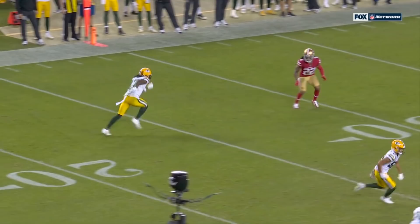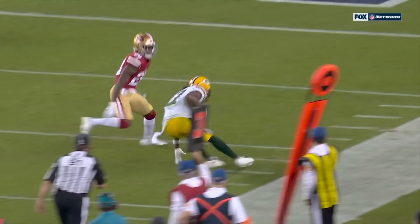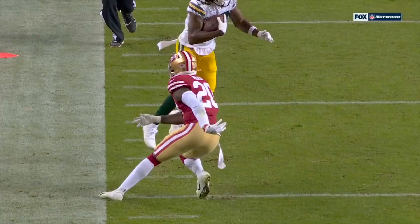Stutter and go — right there on Verrett. He bites on it. Rodgers needs to get the ball out when he's faced with pressure. And this 49ers defense — on first and second downs they're not a big blitzing team, but on third down they are. They bring it about as much as anybody.